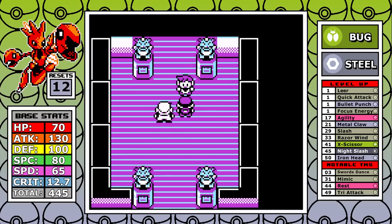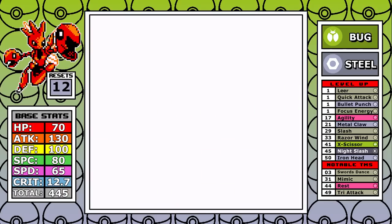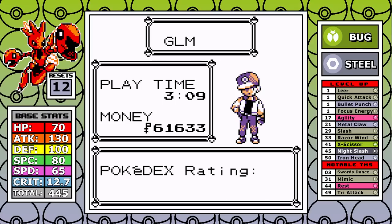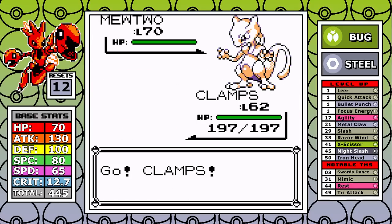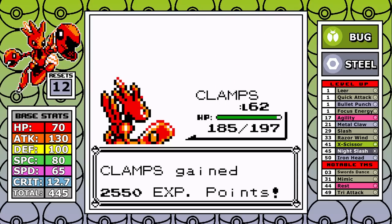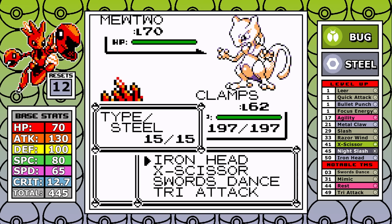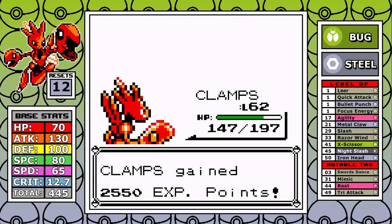Scizor finishes the run at level 62, with 12 resets and a final in-game time of three hours and nine minutes. I feel like I left a lot on the table and think I can do better. Let's also look at Mewtwo: double resisting Psychic means it's in real trouble. One Swords Dance and then one-shot — zero trouble, no resets. Just for science, I tested whether a single X-Scissor with no setup could do the job, and it does, confirming we really needed strong bug type moves in generation one.